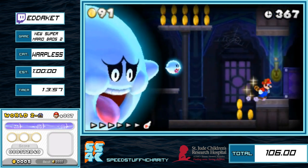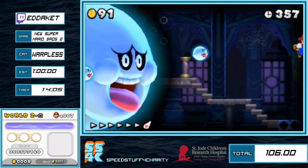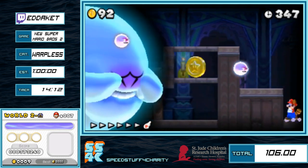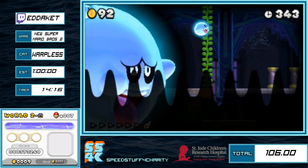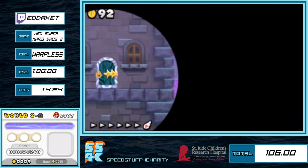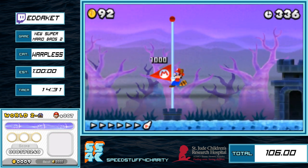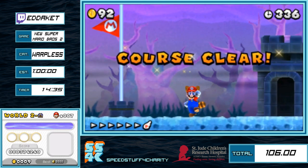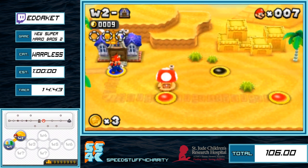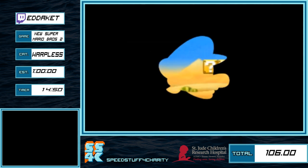This is sort of an artificial auto-scroller where we can influence the auto-scroller by turning around, which would end up being slower. So we have to make sure that entire time we're facing to the right, otherwise it stops. This is the secret exit here — this is one of those cases where we take a secret exit because it brings us to a path with only one level as opposed to two. It also opens up another Mushroom House in case I need it.